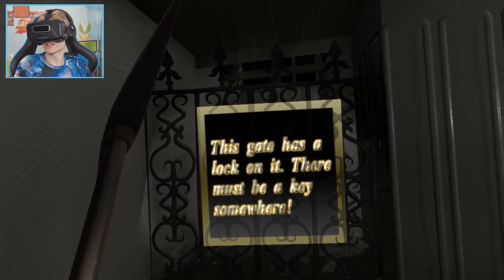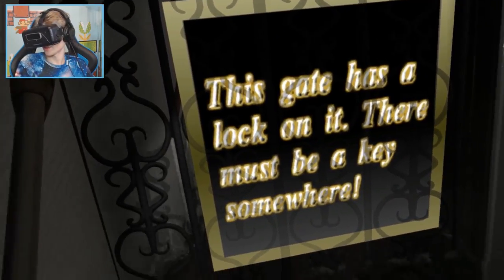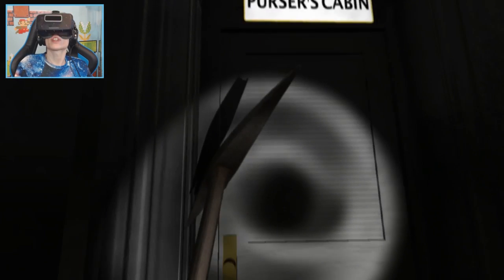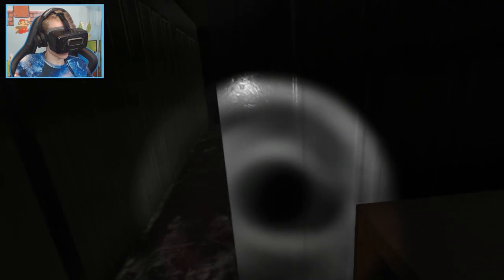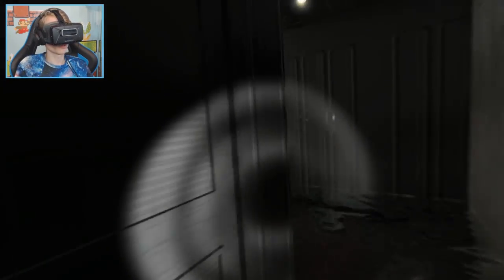To interact with certain objects such as doors, use E — so we can open doors. This gate has a lock on it and there must be a key somewhere. This is a machine room. I can smash it — oh, here's the key for the door! Let's go back. Nice, we solved the first puzzle!